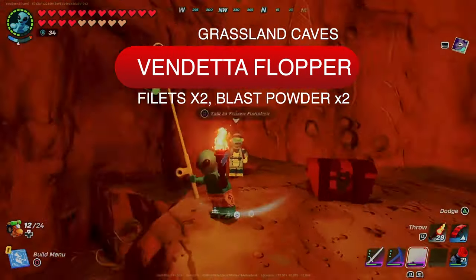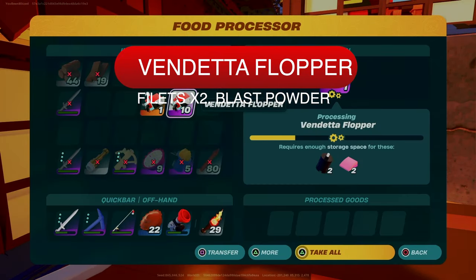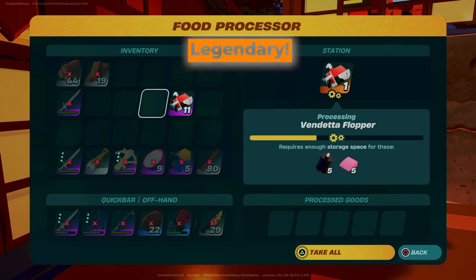The Vendetta flopper is of epic rarity and can only be found in the grassland caves. You'll unlock the Reflection charm recipe when you grab one. I posted a short on TikTok and YouTube that has all the details you need to reel in a stack of these. They yield two fillets and two blast powder.